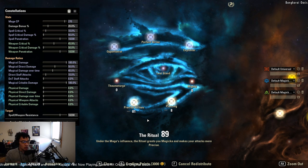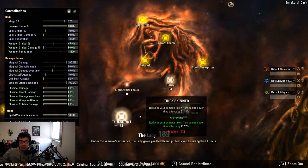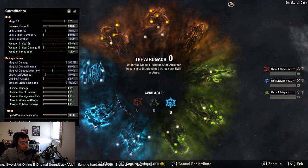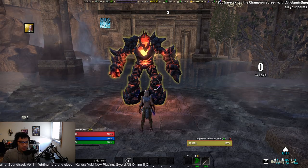For red CPs, a generic one-size-fits-most approach works best since you'll take both physical and spell damage regardless of the trial. If you want to maximize mitigation for specific content, there are targeted distributions: 81 in Ironclad, 61 in Thick Skin, and 64 each in Hardy and Elemental Defender. That covers all the tanking gear and generic character setup.